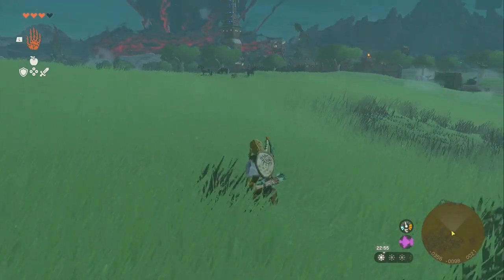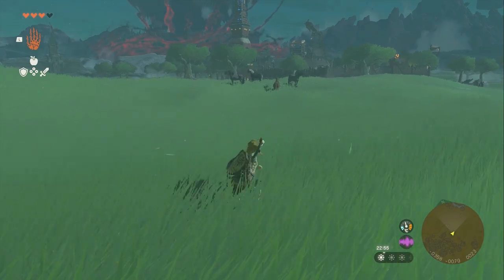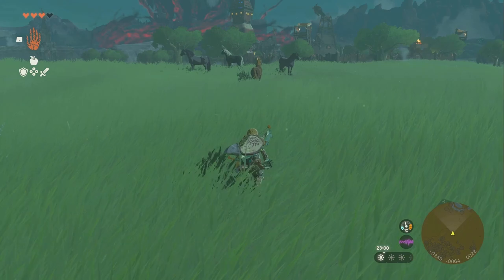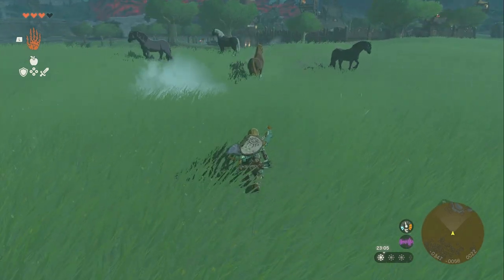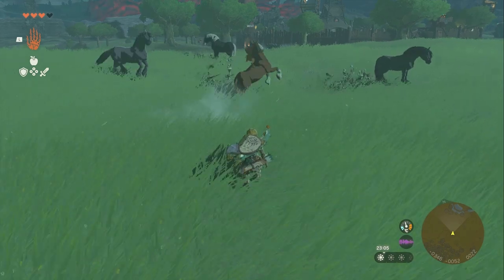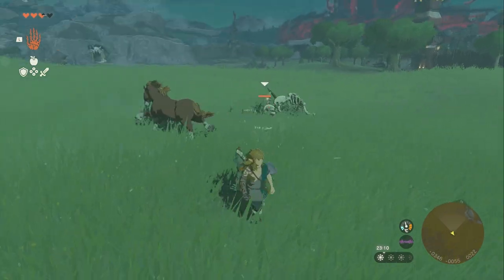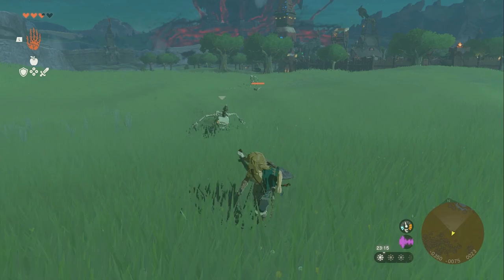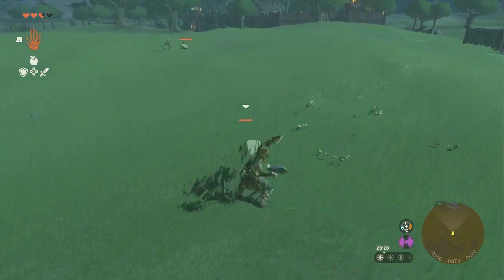So you found the horse of your dreams — the horse that looks amazing — and you want to catch it. You have the same problem that everyone else has: actually getting the horse is kind of a pain and takes a while. All sorts of things can go wrong, from enemies appearing to the horse spooking over nothing. Lots of things can go wrong, but I found an exploit in this game that makes that not a problem anymore.